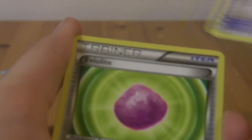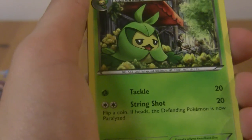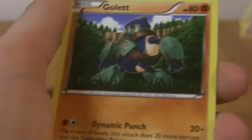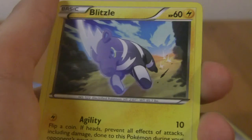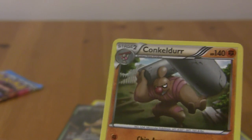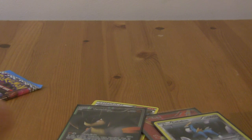Plume Fossil again, Eviolite again, Swadloon for the first time, Yamask again, Elgem, Gullit again, Petalil again, Blitzle again, Litwick reverse — that's a first — and Conkeldur again.